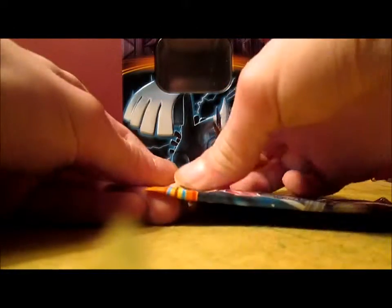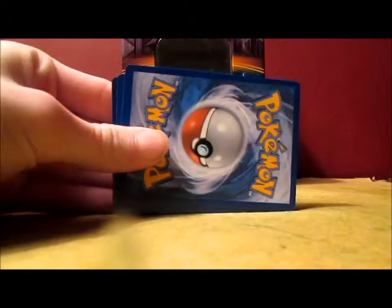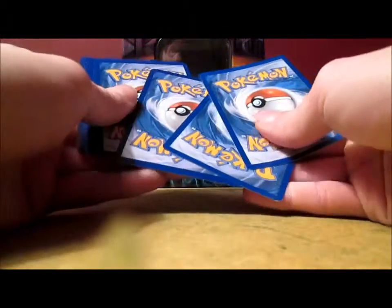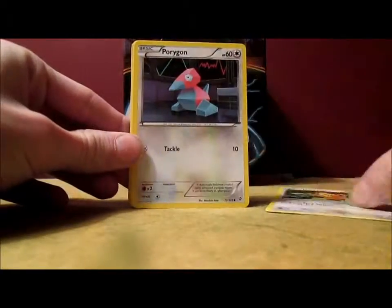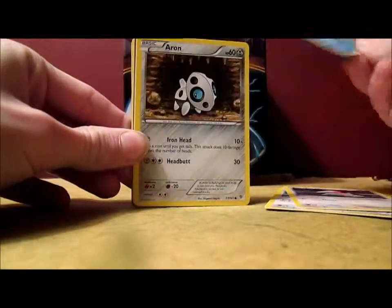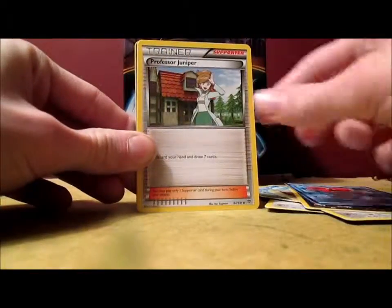I'm surprised my batteries haven't died yet — very surprising, actually. Please, can I have a holo? This tin was actually given to me by a friend — I forgot to mention that. Teddy Ursa, Porygon, Squirtle — which is awesome — Aaron, Hondor, Octillery, Professor Juniper — looking good.